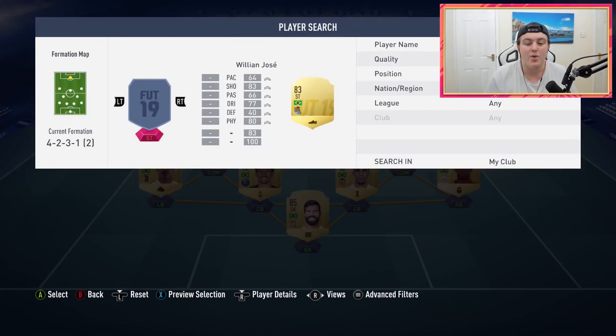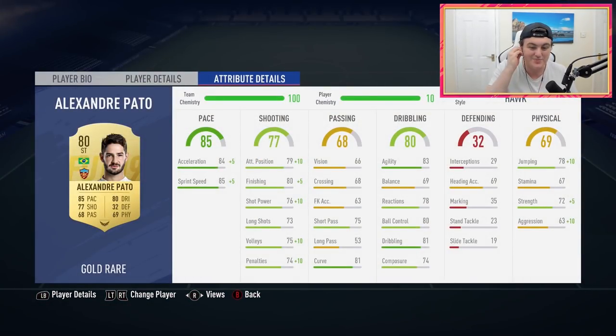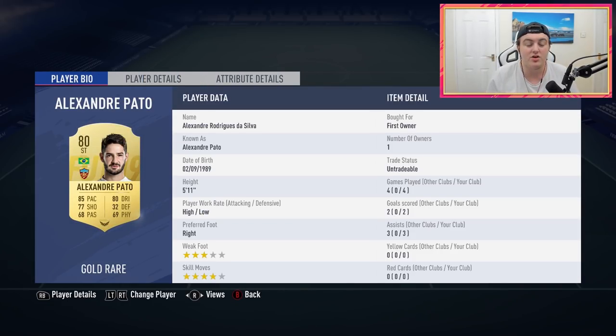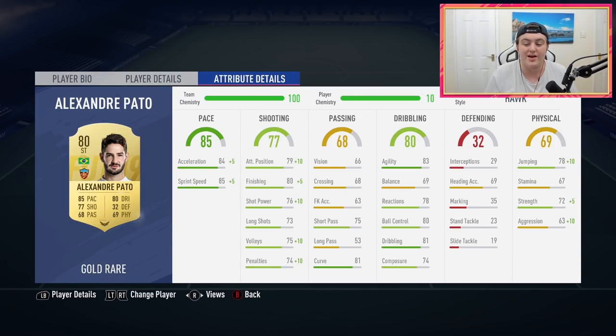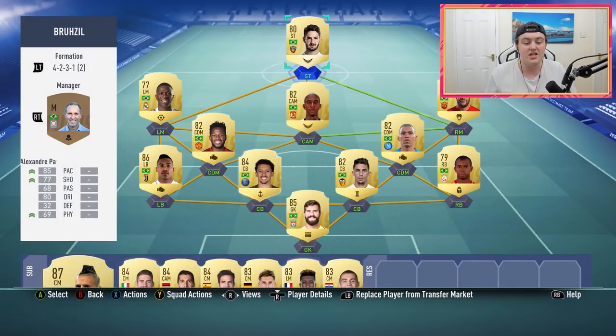As striker we have got the main man himself from FIFA 13 — one of my favourite strikers back then — Alexander Paso. He's back in the game and he's actually a pretty decent striker. In four games he got two goals and three assists. He feels really strong, always in the right positions. He's not strong physically and it really does show, but his shooting and finishing are really nice, his agility feels good, and he just always seems to be in the right position at the right time.